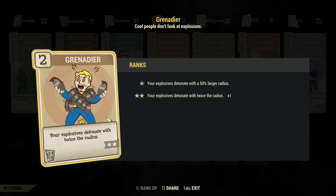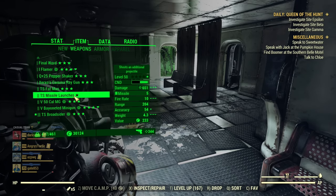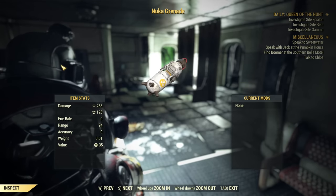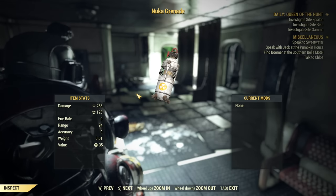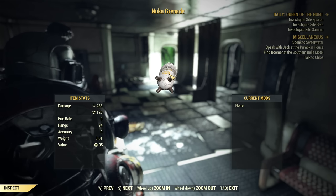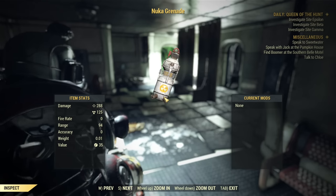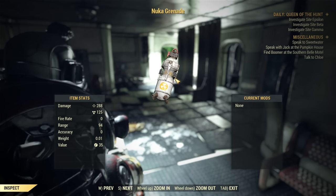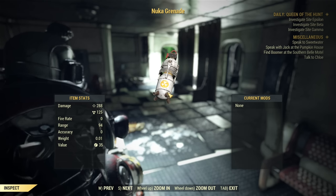If you intend to use grenades — regular throwable grenades — like for example Nuka Grenades for farming West Tech, which is the fastest experience farming strategy: should you use Grenadier with that? Of course you should. It doubles the radius, and this grenade works through walls, so three grenades and the entire West Tech is dead. That's how powerful it is. With grenades, always use Grenadier.